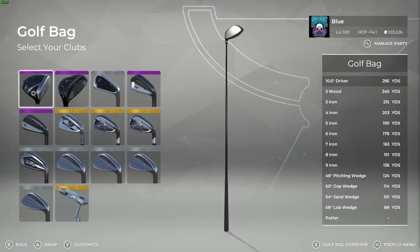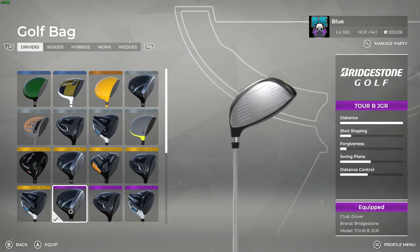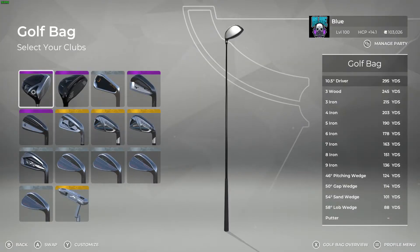The driver is going to be the one and only Bridgestone Tour B JGR — the most popular driver in the game, especially amongst competitive players. It is the driver with the longest carry at 295 yards and the least amount of forgiveness, so you are more likely to hit a red fast every time you use this driver.